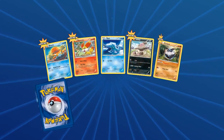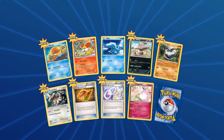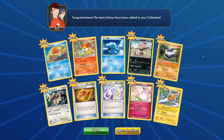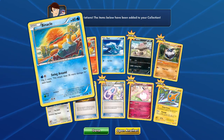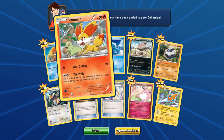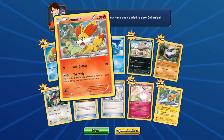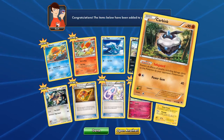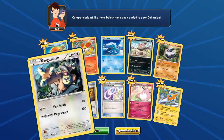Fennekin! Racing a Chikorita! Rotom. Binacle. Fennekin — I really like this one. It's Fennekin racing Chikorita, or playing with Chikorita. So cute! Seel! Vullaby! Carbink! That's the one we got the reverse holo of.